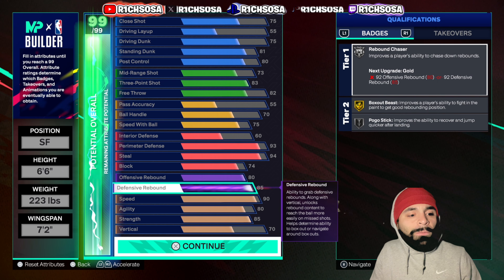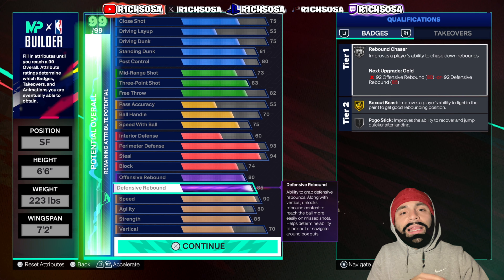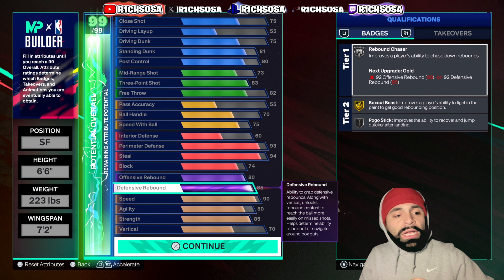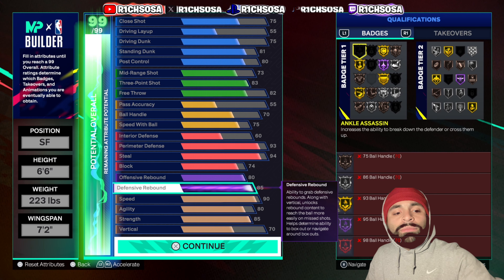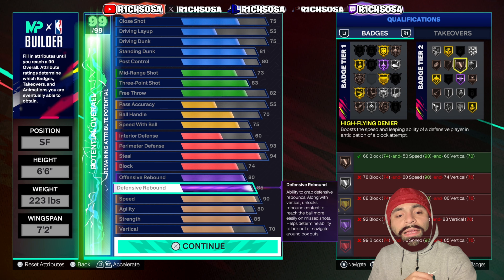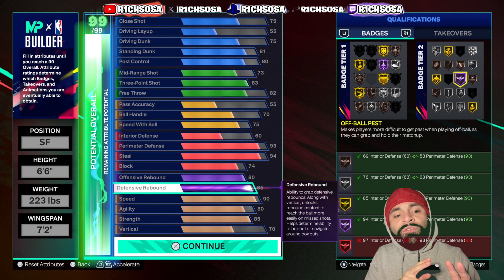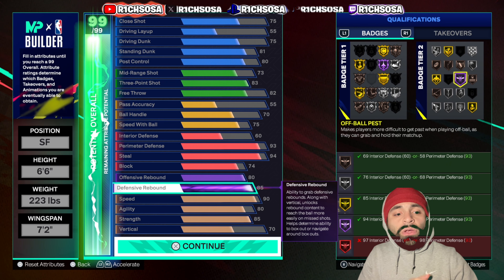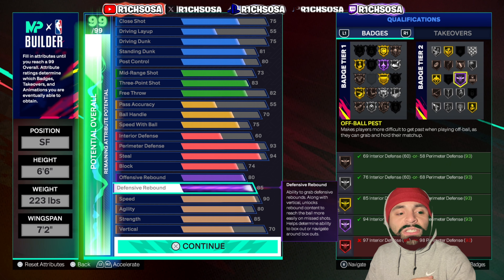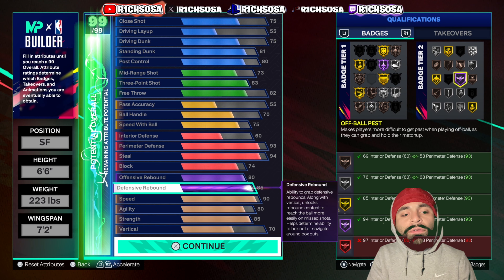With the build maxed out, a lot of animations and badges were unlocked. For Hall of Fame badges, we get Interceptor. On top of that, you have the potential to get two different tier one and tier two badges on the legend tier with Off-Ball Pass — and that's going to be very special. We also need to take into account cap breakers and takeovers.